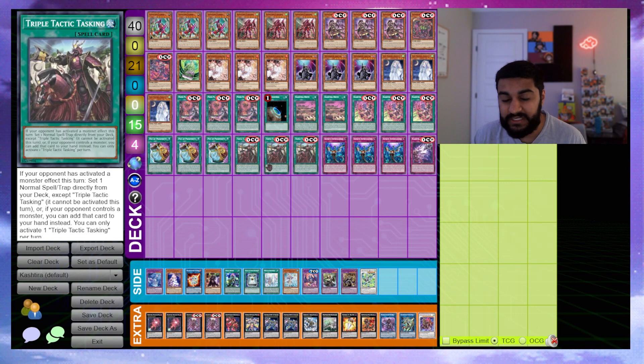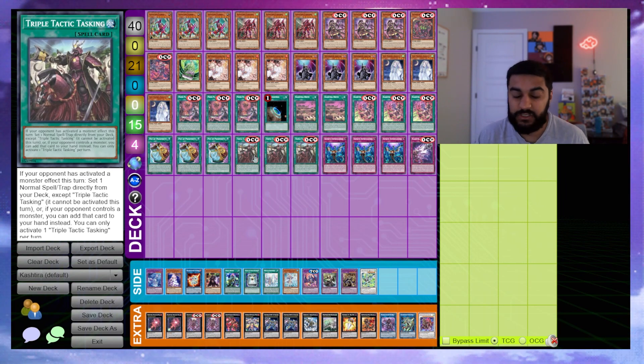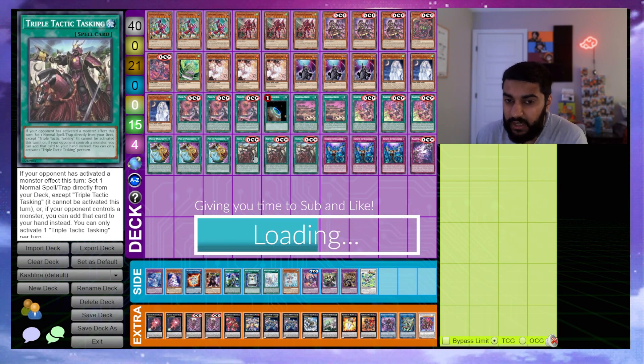We play triple Tactics Tasking. This deck is more of a go-second card, but Tactics Tasking is absolutely crazy. If your opponent has activated a monster effect this turn, set one normal spell or trap directly from your deck — it cannot be activated this turn — or if your opponent controls a monster, add it to your hand instead and activate it immediately. If you think your opponent will use Nibiru, going Tactics Tasking to get a card to hand is great.